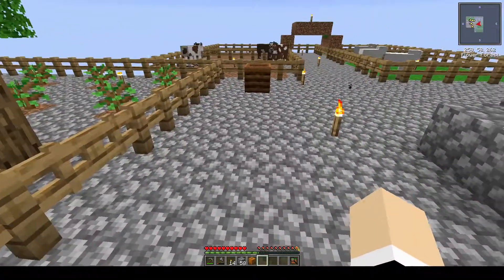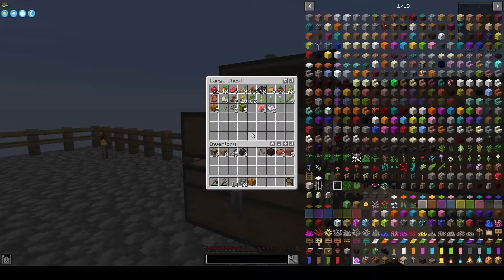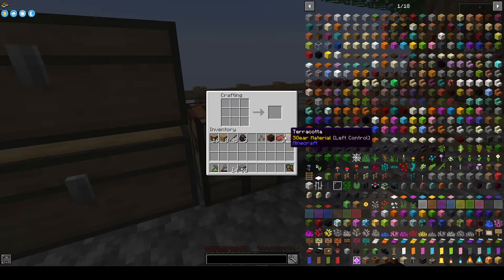I decided to go ahead and grow some pumpkins. I got pumpkin seeds from bone mealing the grass over there, and I also have pumpkin seeds, melon seeds, and wheat seeds. All of the crated food I went ahead and uncrated — we have 63 wheat, we only need one more to complete the quest in the quest book. We only need 16 pumpkins, so I thought I'd go ahead and get those out of the way. It does take a while to grow.